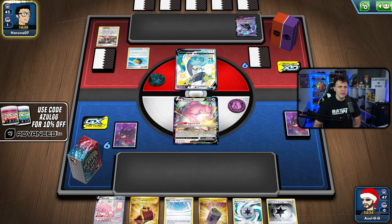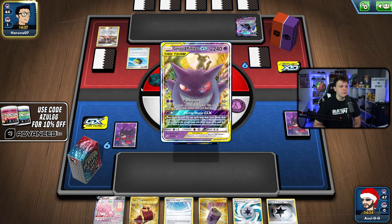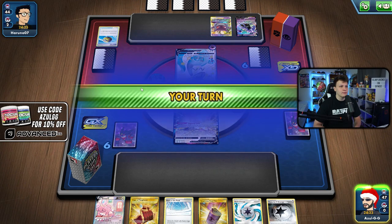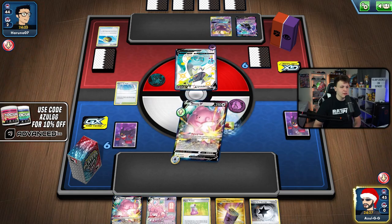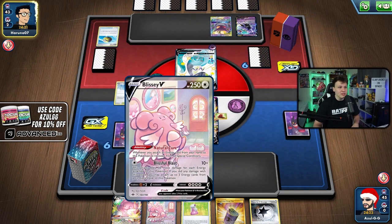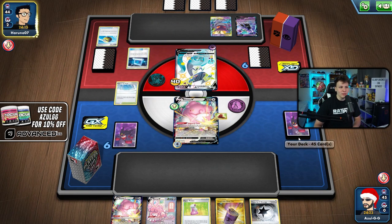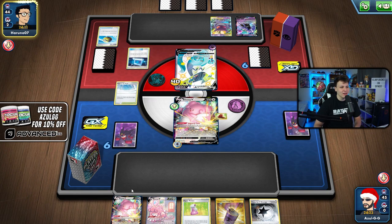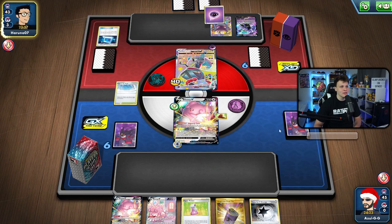Path to the Peak should put a damper on their game plan. We drew nothing on the top deck — a really dead hand. We're trying but we need a top deck or we're going to lose this game. There's the Dragapult Turbo cooking now. If we don't bench another Blissey, our opponent can't put damage on the bench targets — nothing to put the 50 on. So we're just going to chill.